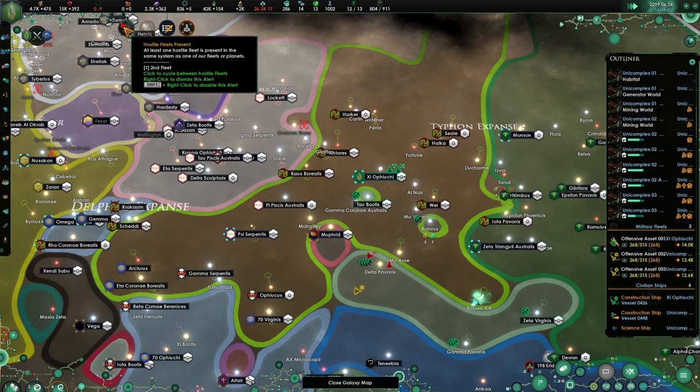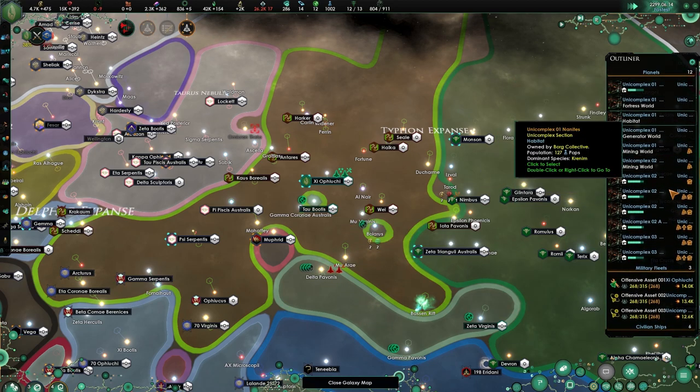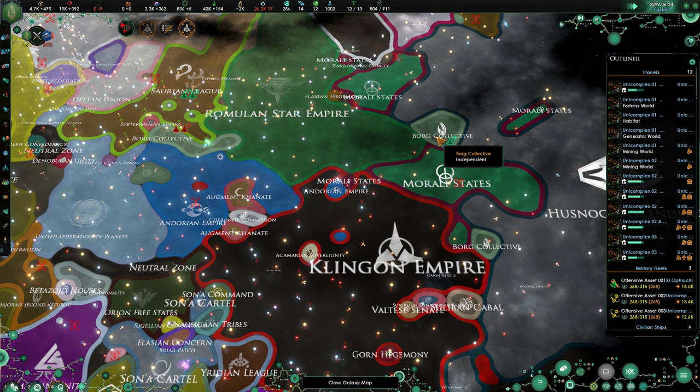Rivaling — we don't care about that. Hostile fleet is present — we don't care about that either. There's going to be a lot of reshuffling. We definitely want to be increasing this unit complex quite soon. What would be a good fleet design? That is my question to you guys.